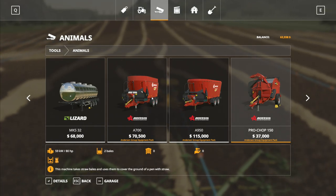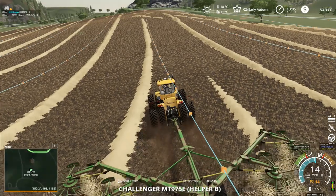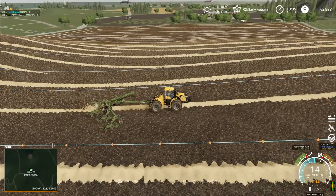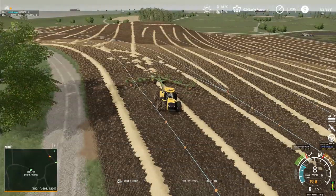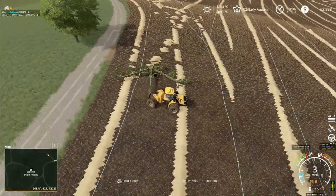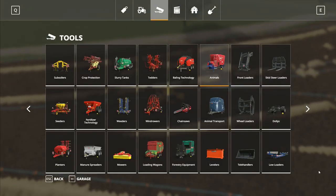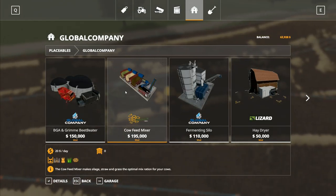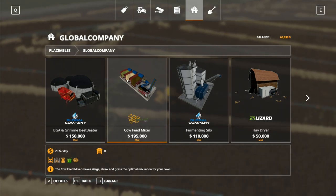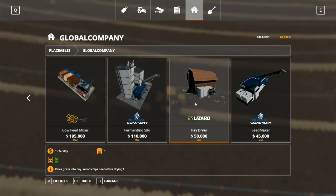Can you put loose straw into one of the mixed feeders and have it go as straw into the pen? The one I'm going to use has a 50,000 liter capacity — there's a bigger one as well, but 50,000 is definitely a good start. If we can use the mixed feeder to put straw in for the cattle, then yes, that's what we will do. Otherwise, we're not going to use the mixed feeder — we'll use a trailer with the cow feed mixer. You can put bales in there too. There's also a fermenting silo, a seed maker, and the hay dryer which has been modified.